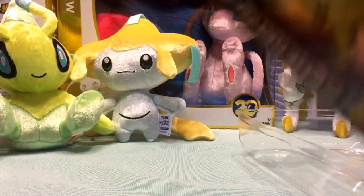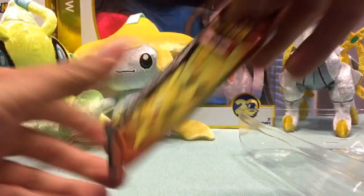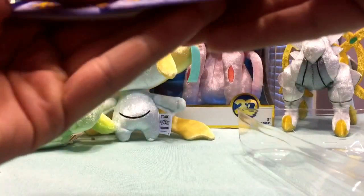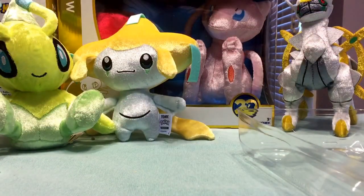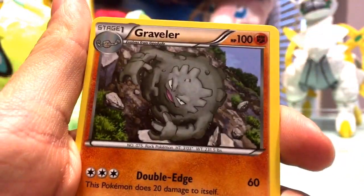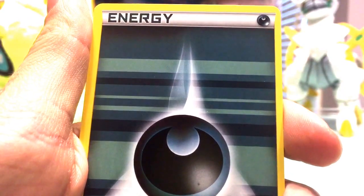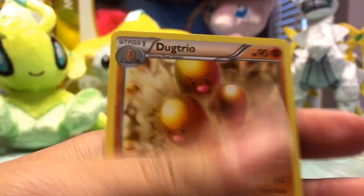Alright, next pack. With this much suspense there should be something good in there, right? We've got Floral Crown, Crushing Hammer, Graveler, Meowth, Magmar, Pikachu, Dark Energy, Reverse Foil Paras, and a Dugtrio.